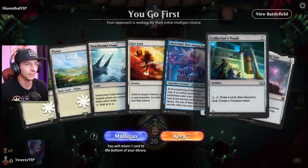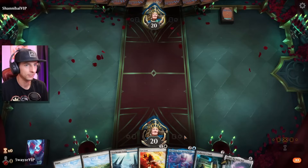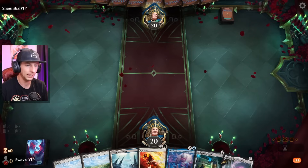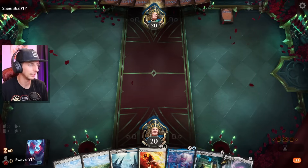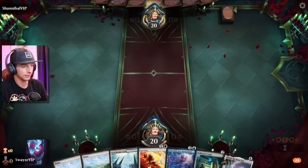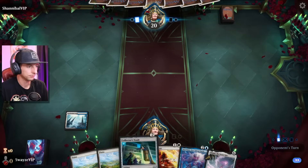Welcome to the early access event where we get access to Ixalan cards a little bit early. Today we are kicking things off with artifacts. I took a look at the new cards and the card that spits out golems were two cards that immediately jumped off the page, and I wanted to see if I could build something combining them — and this is what we came up with.